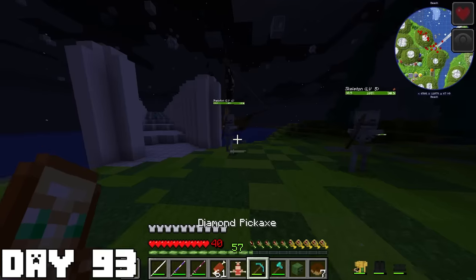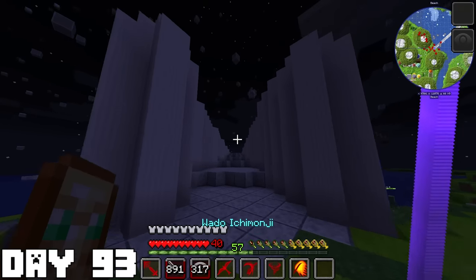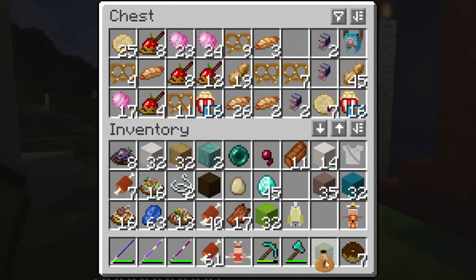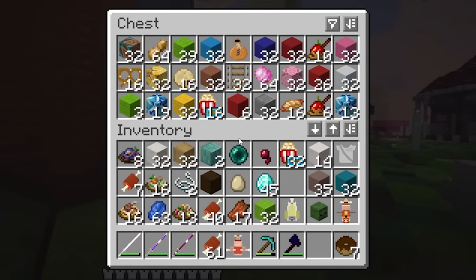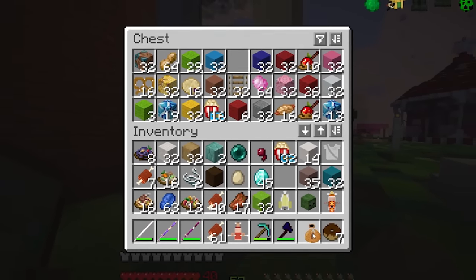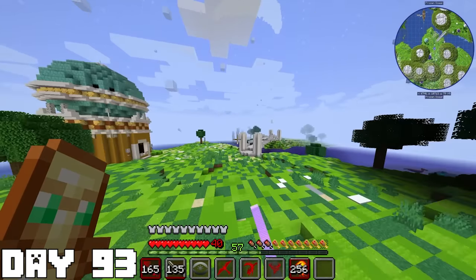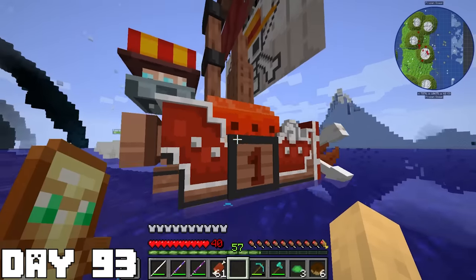I found a bridge that led to the other side and just started running across it. I finally made it to the other side and spotted some chests — inside were so many candies and snacks, and inside the other chest was some berries along with some other desserts. I then went and explored the rest of Sabote but found nothing else, so I just got back on my boat to go explore the next place.